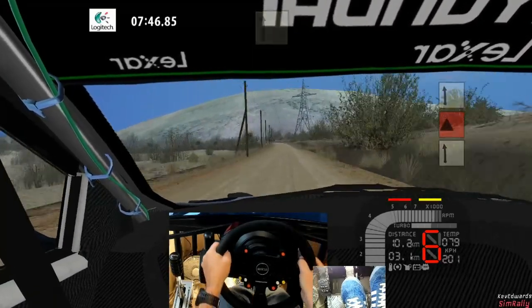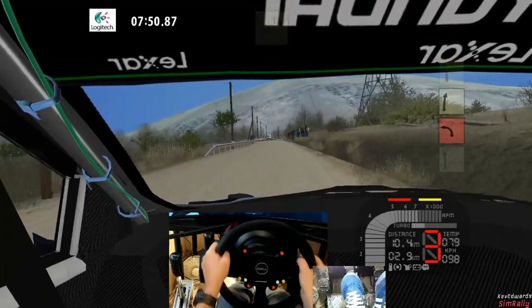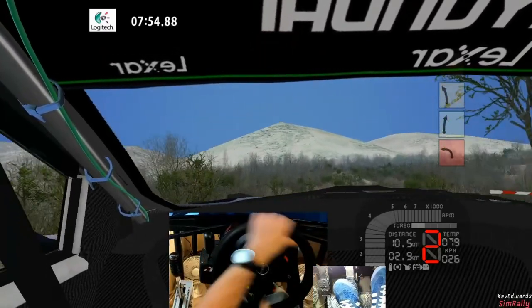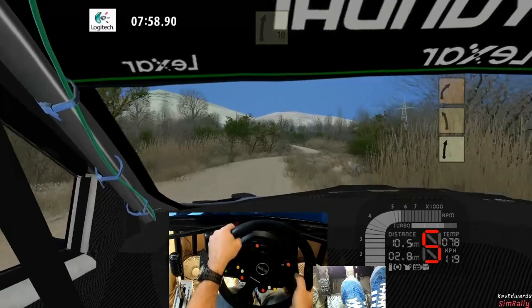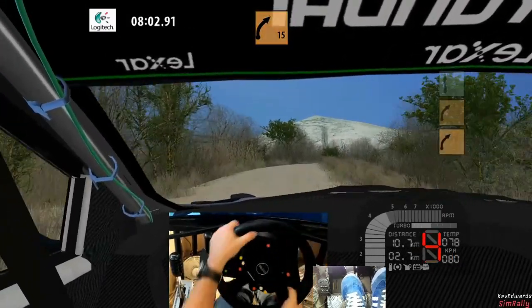Caution, six left 100, six left minus. Caution, six left 100. Stop up, one left unseen. Five right minus sharp, square, four left, keeping. Black, three right, power block.